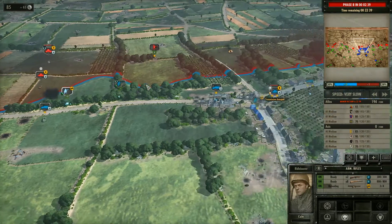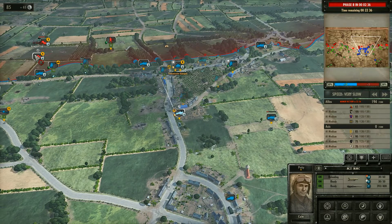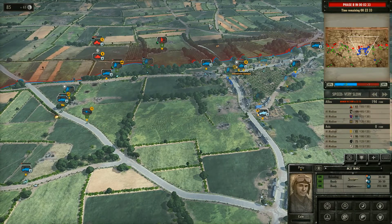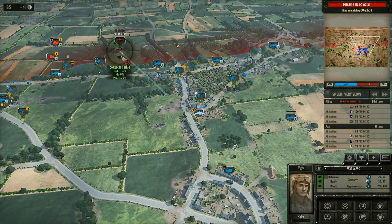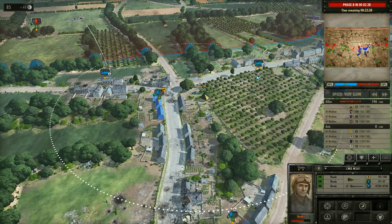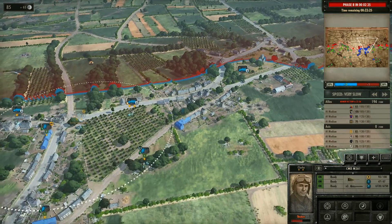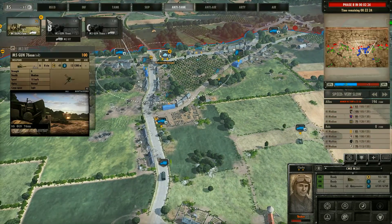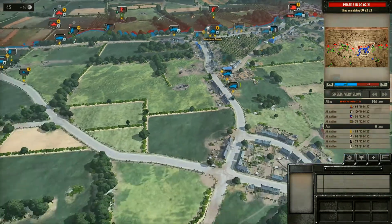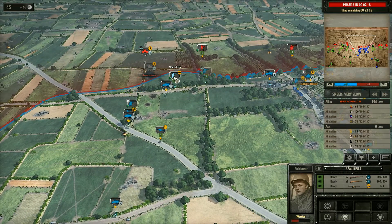Things are looking okay. Got a recon unit over here — it lets us see these units. Let's go ahead and stop firing here... oh we can, okay that's fine. We'll keep firing on those grenadiers while we can. Having these scouts here is really helpful — it's letting us see all the units that are coming over here. We'll keep suppressing them. We've got our ammo truck coming in as well to support us here, which is nice. We also know that there's another tank unit over here — so that's a problem. We need to get another infantry unit, so let's get him moving over here.